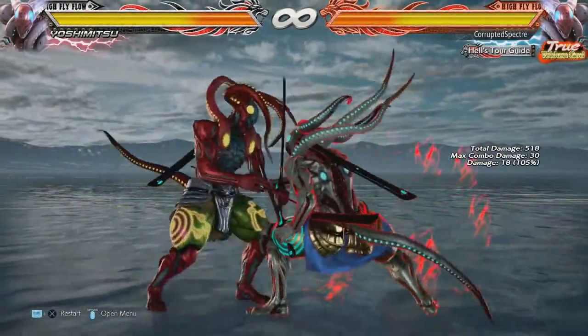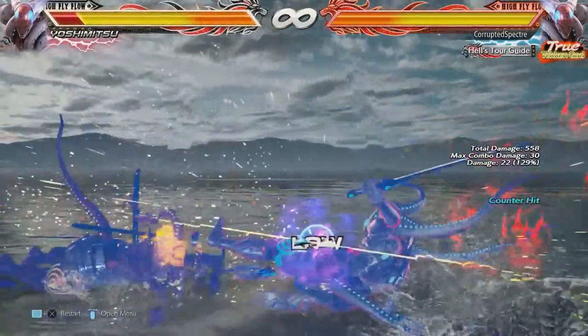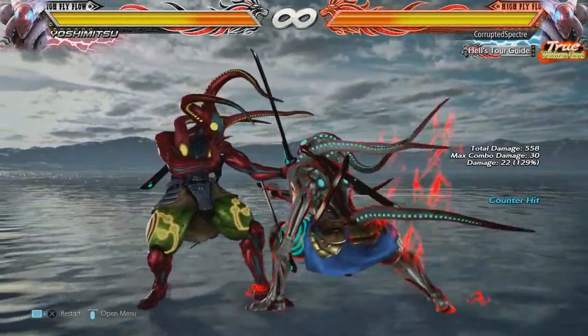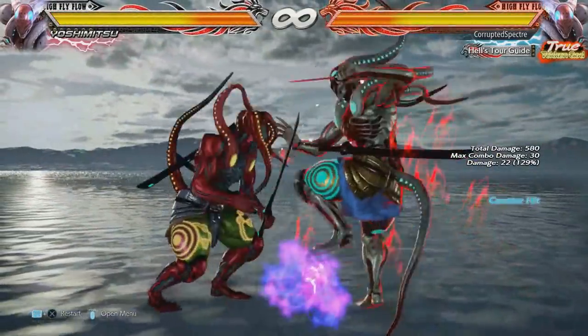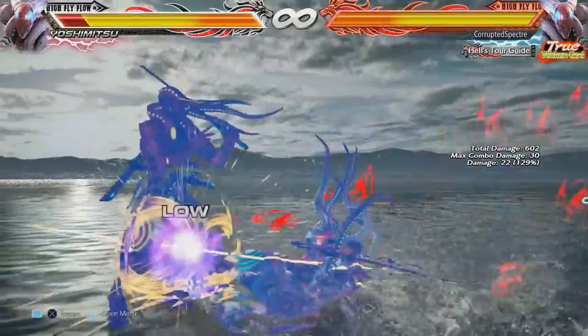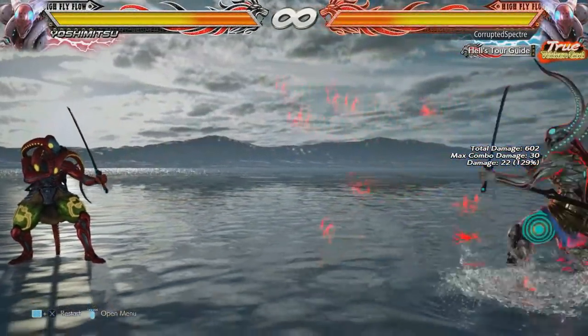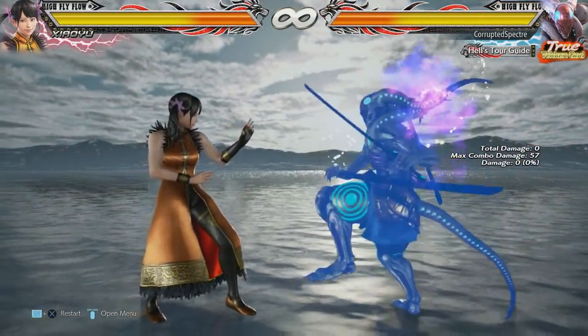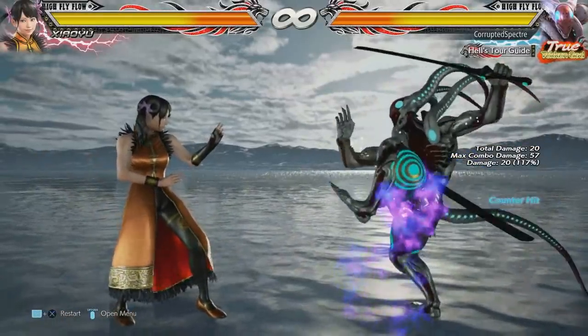Yoshimitsu had his Kensho +3 change. On counter hit, this move will actually be able to launch. This is the old gameplay — even on counter hit, it still did the same thing, just had more damage to it. The new version will actually allow you to do a combo from it. From the testing that I did, wall rising +4 and a crouch dash +2 doesn't exactly work, but you can make your own stuff.